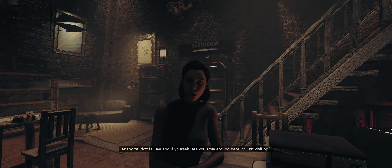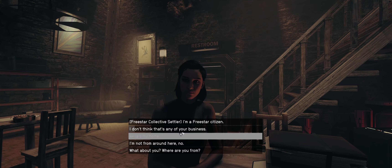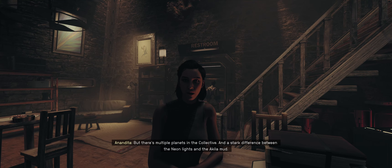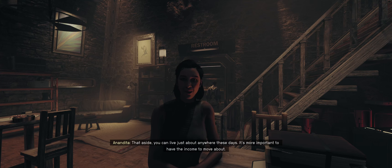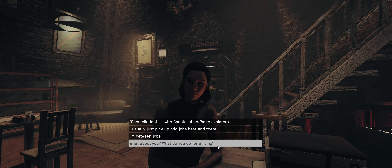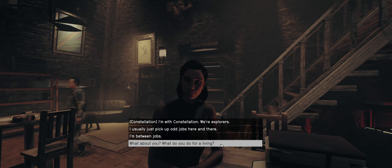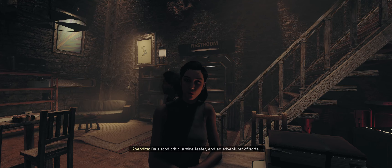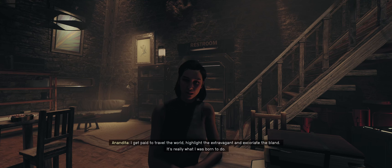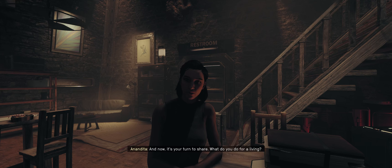If you don't mind taking a seat here, we can have a little fun. Hello. I've already started with the drinks. Would you like wine or beer? Water. Then water you shall have — sparkling, of course. Like my personality. There's a bit of dazzle and a dash of pain in every swallow. Now, tell me about yourself. Are you from around here or just visiting? I'm a Freestar citizen. But there's multiple planets in the collective and a stark difference between the neon lights and the Akila mud. What do you do for a living?